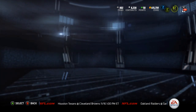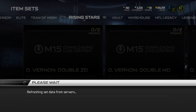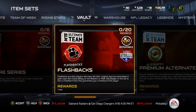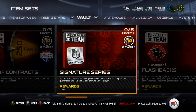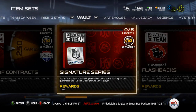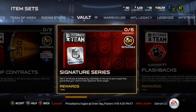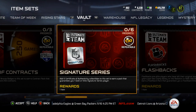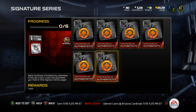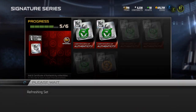Yo guys, what is up? It is Nick, and today they added a new collection to the game. If you come over here to Vault and come around right here, Signature Series. Add six Certificate of Authenticity Collectibles to this set to earn a pack that guarantees you one gold or elite Signature Series player. I happen to have just exactly six Certificates, so I'm going to do this collection and see what I can pull out of it.